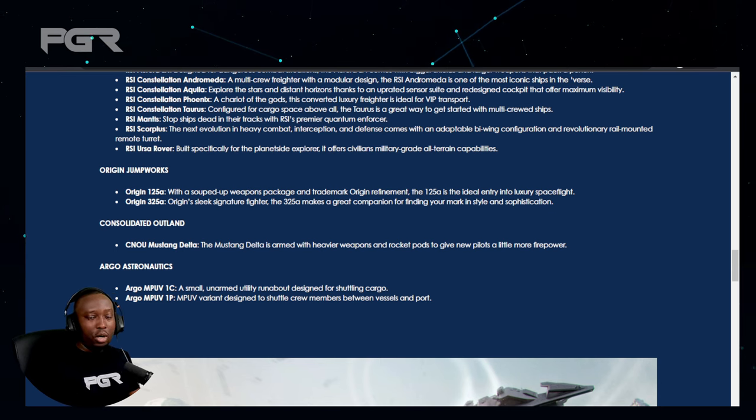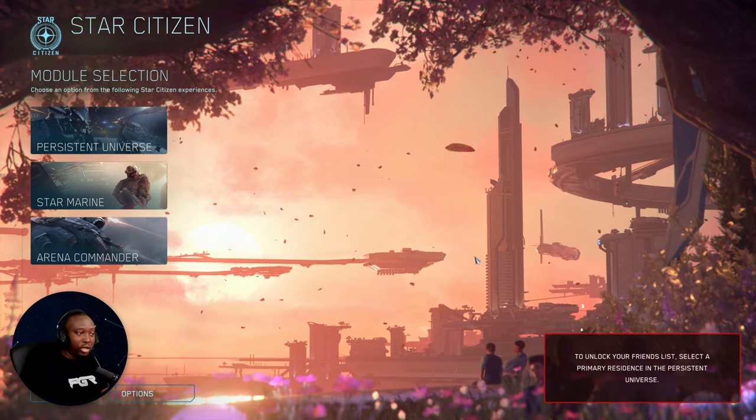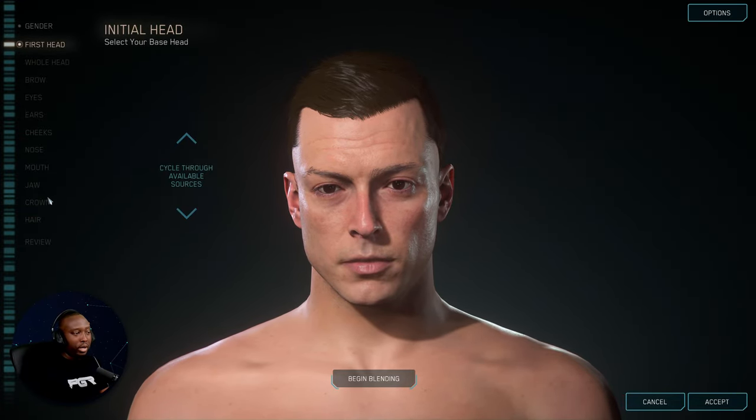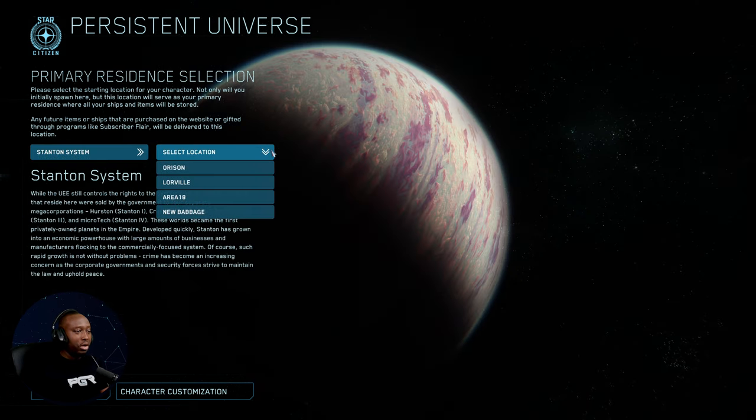So let's say you sign up, get your free account, and get into the game. When you first load in, you'll get a screen to set up your character — you can customize it however you like. Then you'll be given the option to select a home location, your home base. The current available options are Orison, Lorville, Area 18, and Everus Harbor. In this instance I'm going to use Orison, because that's where the Invictus event is happening and where you'll need to go to rent ships.